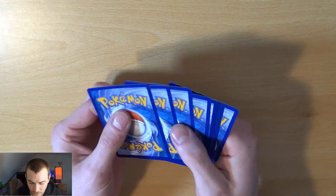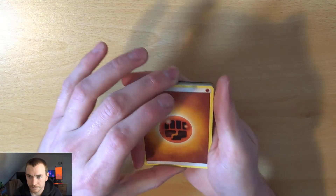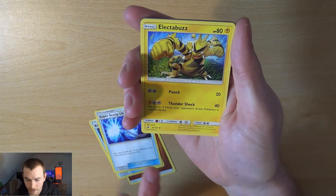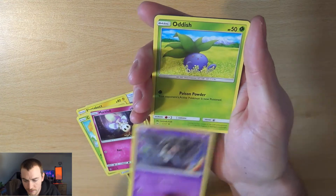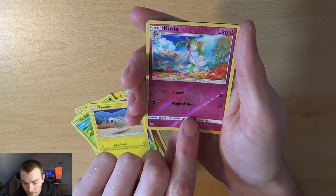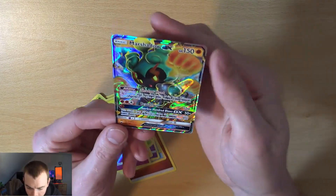So it's four cards. Roten Dex, Super Scoop Up, Electabuzz, Caterpie, Morlull, Duskull, Odish, Tynemo, Reverse Curly Up, and... Marshadow GX. Nice.